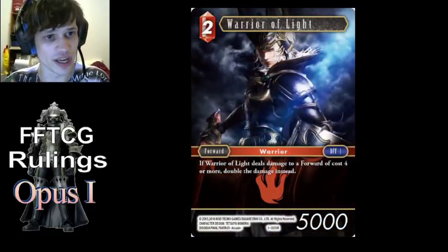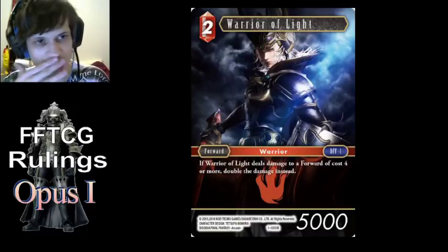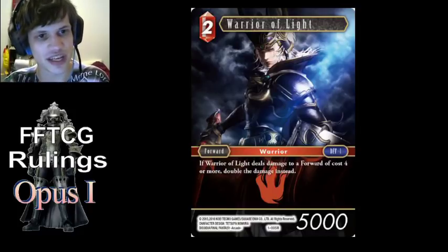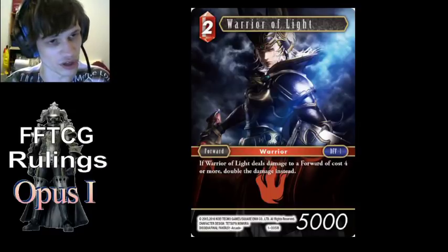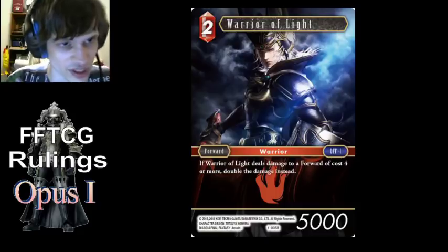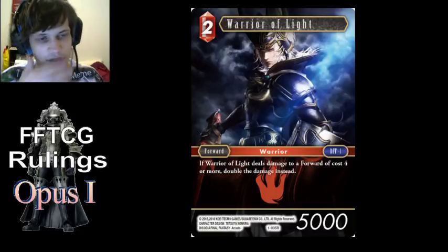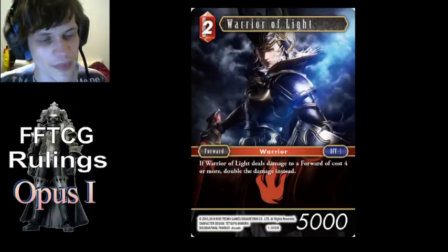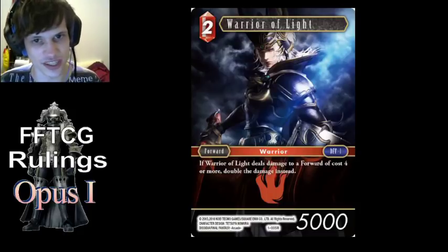Warrior of Light is a damage modifier. Damage modifiers all apply before Minwoo checks them and they actually change the amount of damage being dealt. So if Warrior of Light battles an 8k 4-cost, Warrior of Light 4-cost has Minwoo behind it, Warrior of Light will still deal 10k to it and break it because it changes the damage that's being dealt. It doesn't do 5k first and then double it — it does a straight up 10k damage, and then Minwoo sees 10k is greater than 8k, so it won't block it.